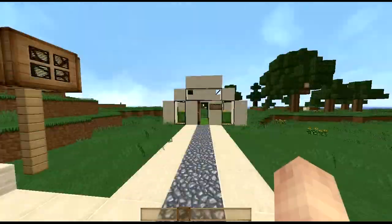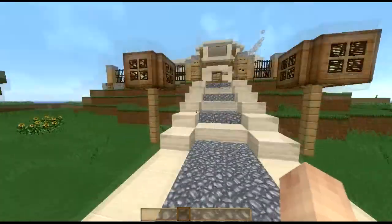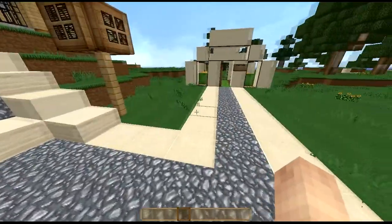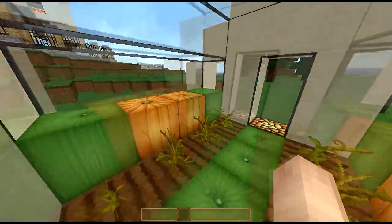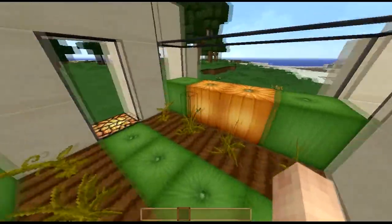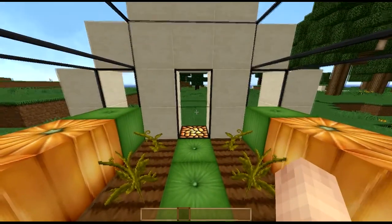So this is Sphax and everything about this texture pack is amazing. The gravel looks great and so much other stuff. I'm going to go from thing to thing throughout the whole house and you'll see how many things this house has and how everything looks good with this texture pack.